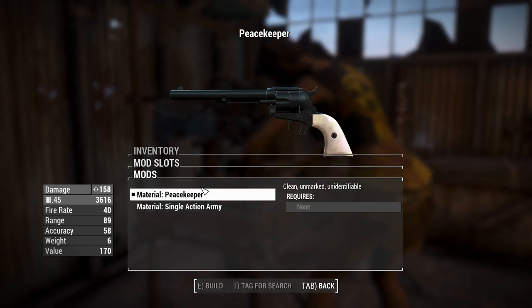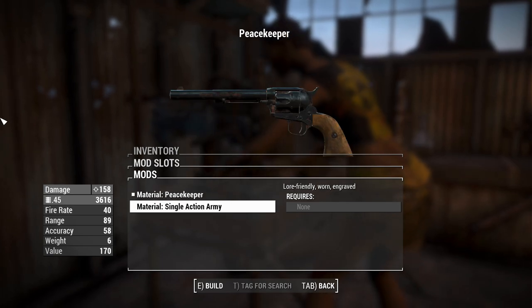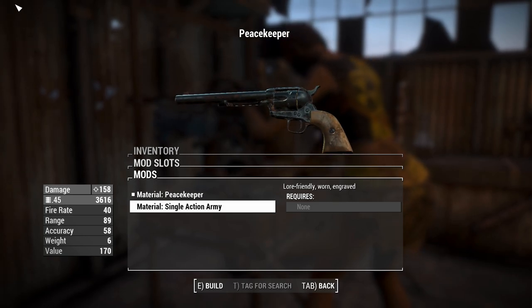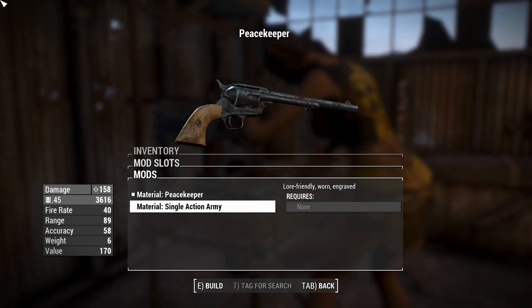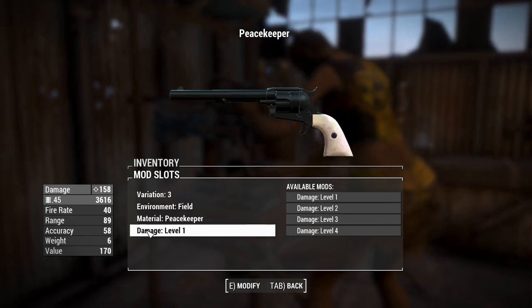You can change the material to an ivory grip with a polished finish, or to a more contemporary, lore-friendly looking thing where it's a little bit rough around the edges. The old girl needs a little bit of a cleaning, I think. But we're going to leave this at Peacekeeper form right now.